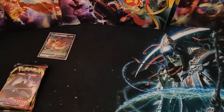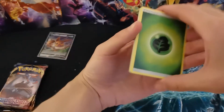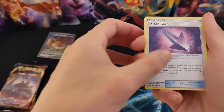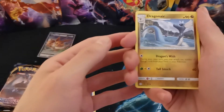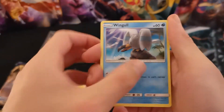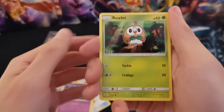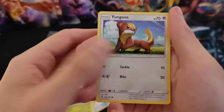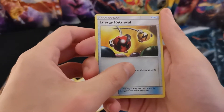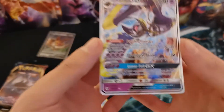Code card for that one. And there is the four. Starting with a Leaf Energy — deja vu. Poison Barb — extreme deja vu. Dragonair — slightly different. Then we have a Charjabug, Wingull, Lillipup, a Cosmog, a Turtonator, Energy Retrieval reverse holo. And first rare of the day — oh, awesome. A Lunala GX!